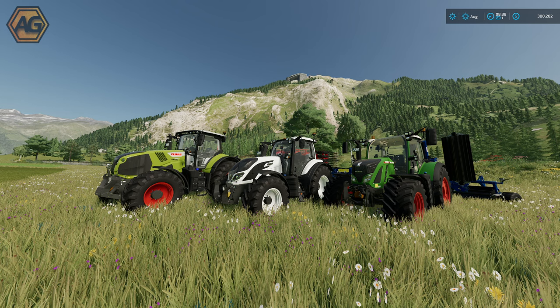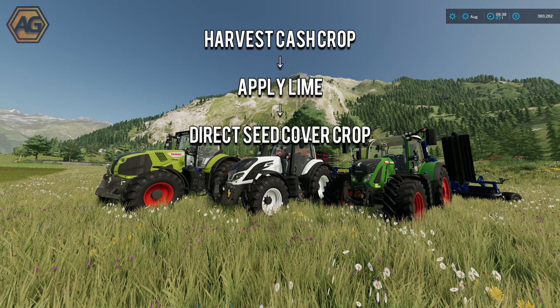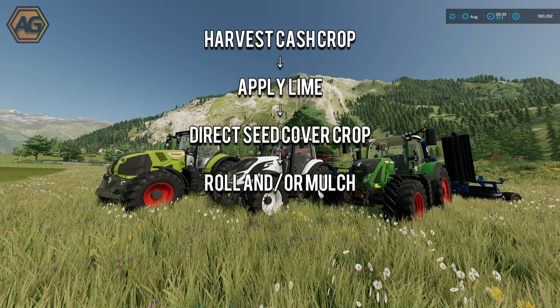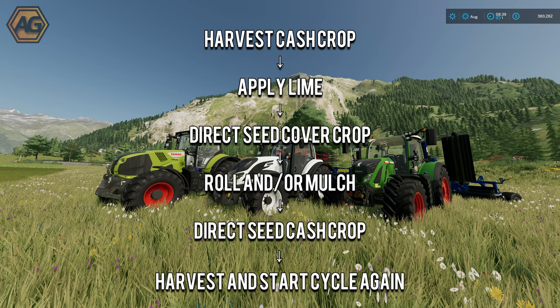Here is a typical fieldwork cycle: you'd harvest your cash crop, apply some lime to the ground, direct seed a cover crop, and let that grow. Once it's ready you can roll and/or mulch it. This gives you the mulching and fertilizing bonus, then you direct seed or plant a different crop into it. This looks after the weeds and remaining nitrogen, and you let it grow until it's ready to harvest, then start that cycle over again.